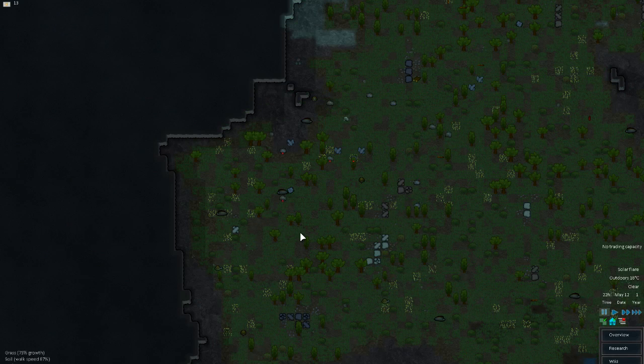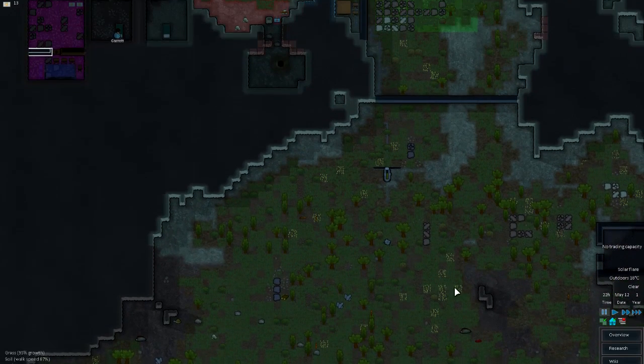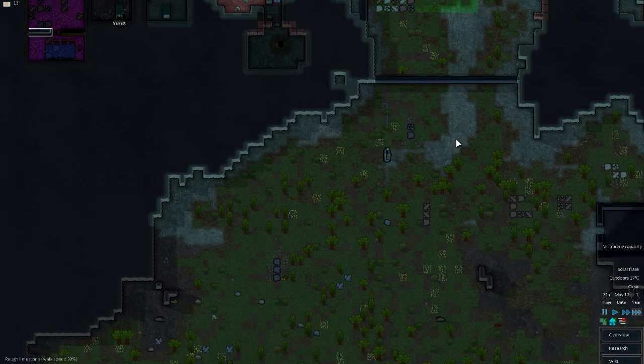Cargo pods have crashed — what goodies have they dropped? Let's see... some more steel. There's lots of steel here. My dedicated hauler is Creeps, but he's also a constructor. Garrett is my miner and does doctoring. I might bump up the hauling on this dude, just for the moment, just to get some of this stuff hauled.